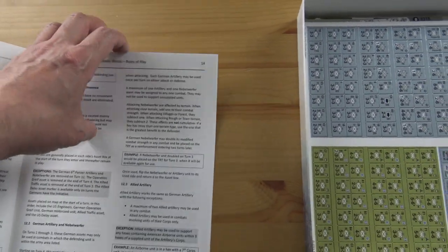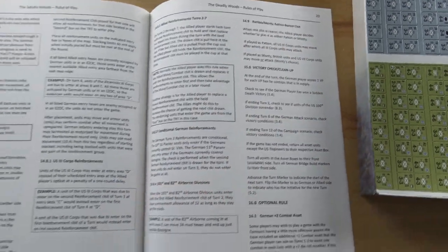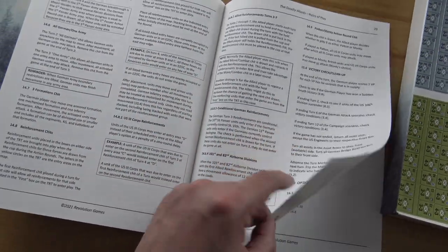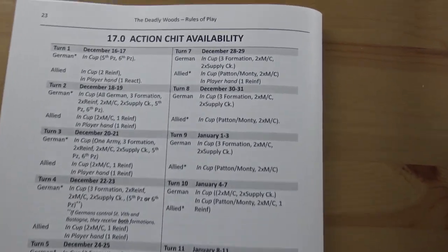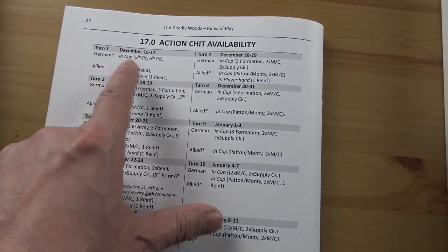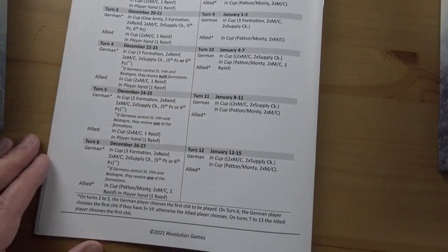There are only 20 pages — about 18 if you take away the contents page — so about 18 pages of rules to learn. They're nicely spaced out and clean, so it should be dead easy. At the back you get a chip pull availability page that tells you which chits you put into the pool each turn. So you get a cup, and each turn you put the relevant chits in — it tells you exactly what to put in so you don't make any mistakes.